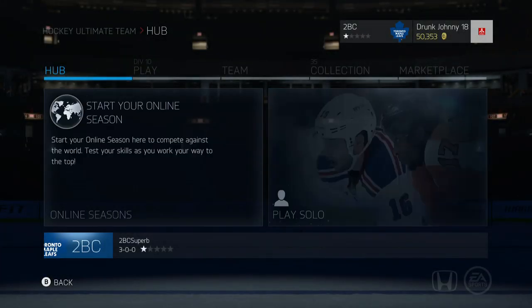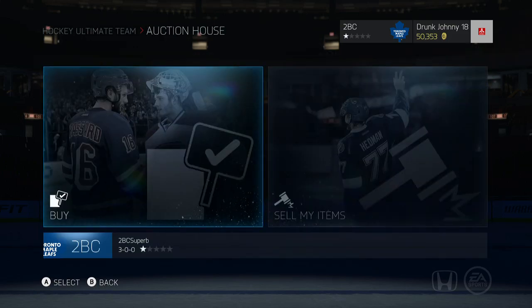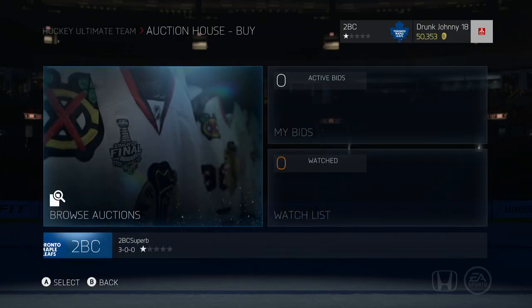From the main menu in Hockey Ultimate Team, head on over to the Marketplace tab and select Auction House. From here, you can choose to either buy cards or sell cards. Let's start with buying cards first.